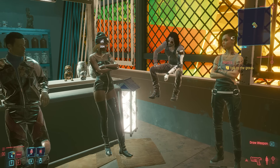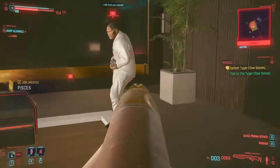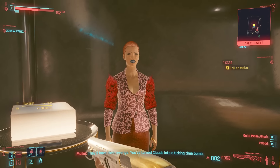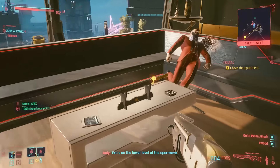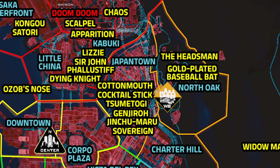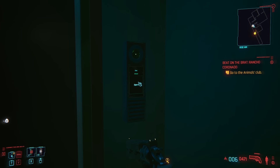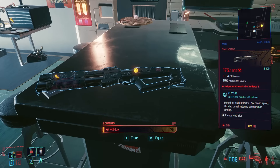Now we're at Judy's side job Pisces. There are many different approaches you can take depending on what dialogue choices you make. Whatever choices you make though, just remember — do not accept Maiko's payment. If you do that, Judy's next side job Pyramid Song, which is required to get another iconic weapon, will be permanently locked out. And if you look over here, there's the next iconic weapon — Tsumetogi. After completing Judy's side job Pyramid Song, Judy gives the player permission to freely enter and exit her apartment. And if you do, you'll find the next iconic weapon, Mox, sitting on her table.